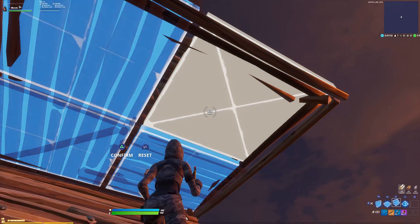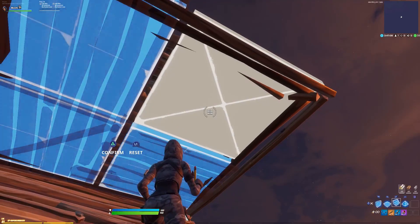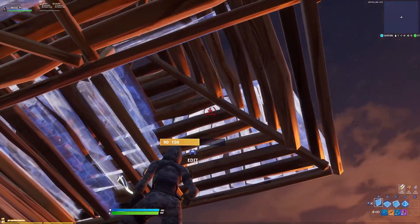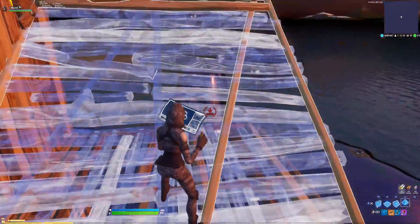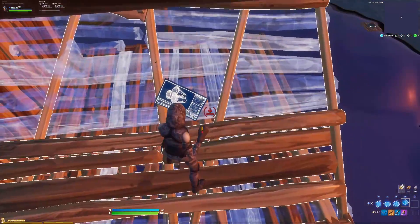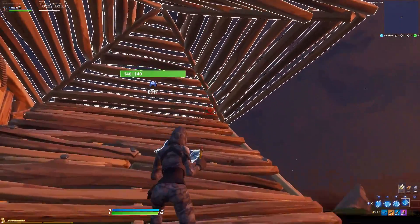Place a floor so you don't get floored by your opponent, and you'll be able to edit and jump without getting coned. So you edit like that, place a wall and a wall — you can side jump without being shot. Jump like that, place a floor, then a stair and a pyramid.